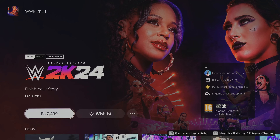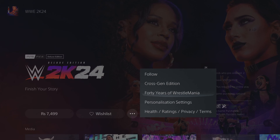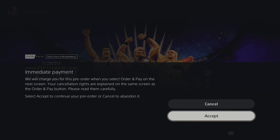You can see the price difference — this one is $74.99 and you can play on PS4 and PS5. I'm going to tap 'More Options' and choose the 40 Years of WrestleMania edition. I'm going to tap it — it's added to the cart, so I'm going to accept.